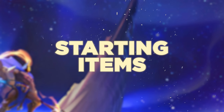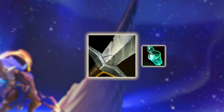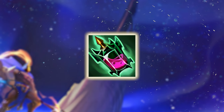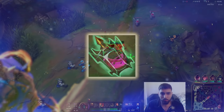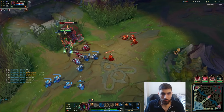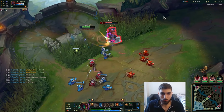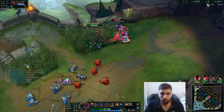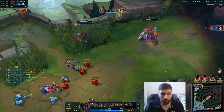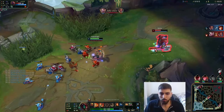Let's start from the beginning. What are you going to start with? You've got two main options: either Corrupting Potion or a Long Sword and Refillable. With Corrupting Potion, this is going to be your go-to build for the majority of games. It's a solid, non-controversial start where you get HP, mana, and it works really well with your Warp Tonic and the biscuits you get later on in the laning phase. It basically has everything you need and gives you an abundance of trade potential.